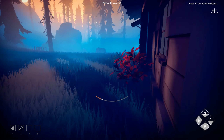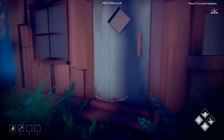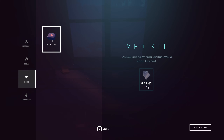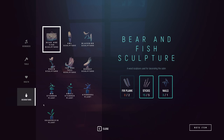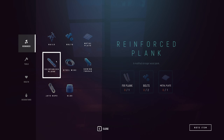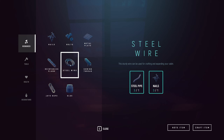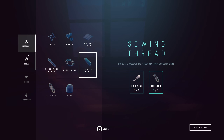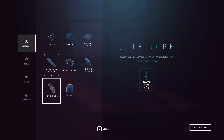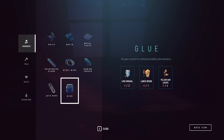In the crafting menu I can see plate steel pipe and bolts, reinforced plank, steel wire. Under tools and health — you can't make rags, but you can make rope from dogbane stems. Also found glue and lime mineral.